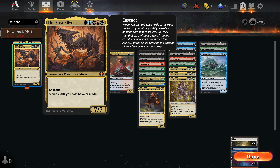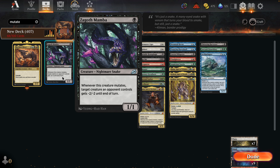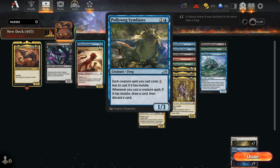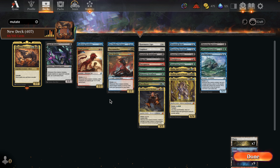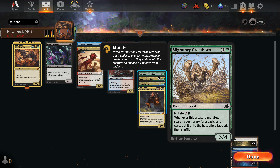Welcome back to the deck tech video. I had a really fun idea — I'm going to take one of my favorite archetypes, which is Mutate, and make a five-color list. I love my Mutate decks and it seems people really like those too. I've already got a preliminary list and I want to put it in a First Sliver shell, because it's just a great five-color commander on its own.